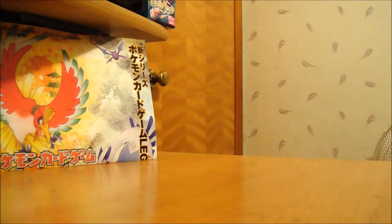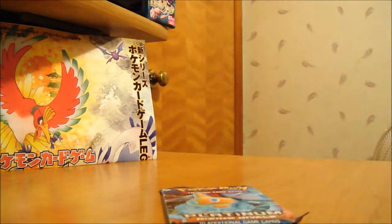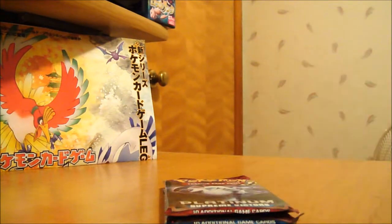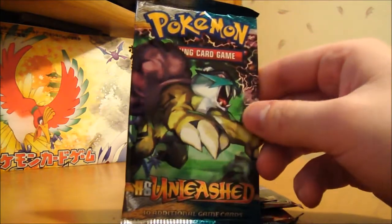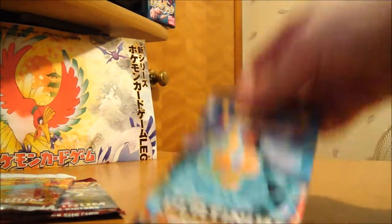Let me set those aside and look at the packs. Looks like it's old stuff — really old stuff, sets I pretty much already have. We got Rising Rivals, Supreme Victors, which I haven't actually opened any packs of, Arceus, and Unleashed packs, which I haven't opened either. I'll go ahead and start with the Rising Rivals.